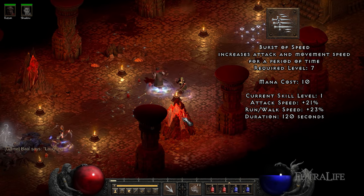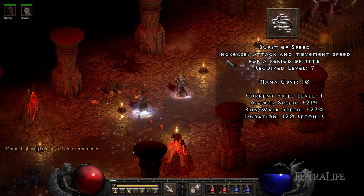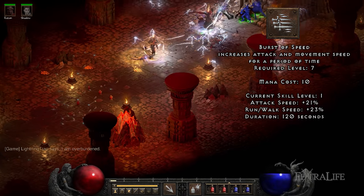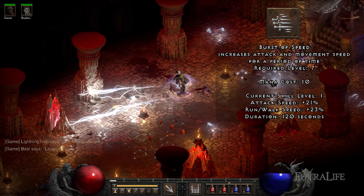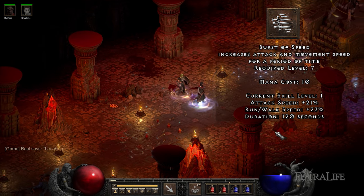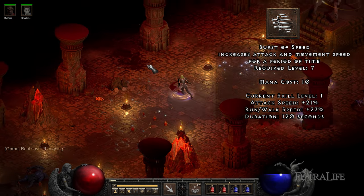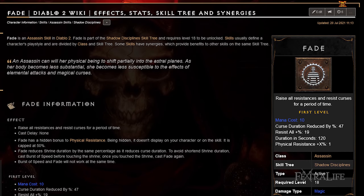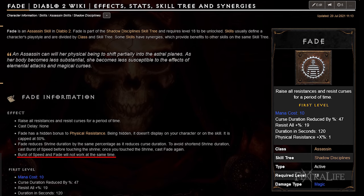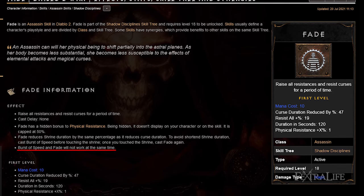Burst of Speed. This skill increases both your movement speed and attack speed. Unlike other skills, traps are not affected by faster cast rate — their cast speed is affected by attack speed instead. This means a higher attack speed will result in more traps laid in less time. The extra movement speed is very useful as well, allowing you to quickly travel through the map or run in circles while enemies die to your traps. Note that you can't use Fade in combination with Burst of Speed, and since you need the attack speed, this is the best option.